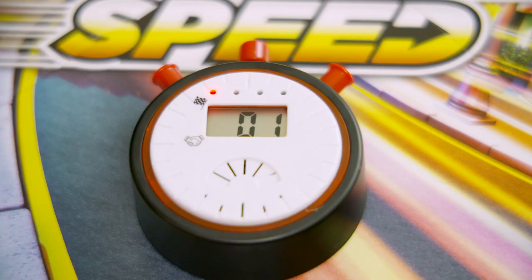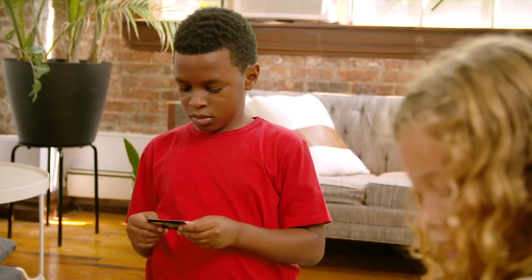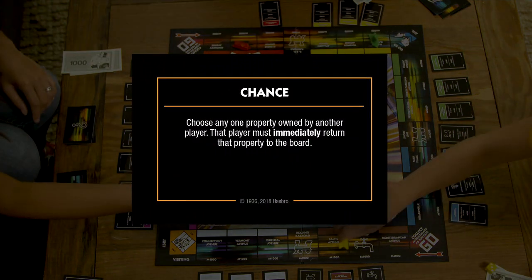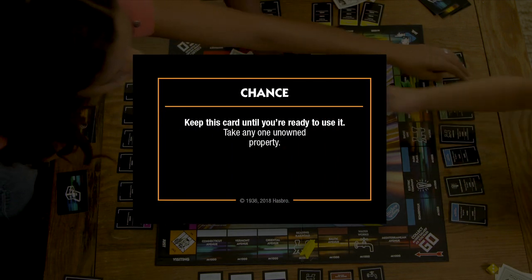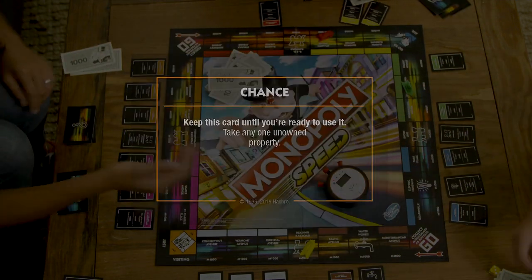Once the timer indicates that the first buying stage is over, you will immediately move into the trading stage. The trading stage is where the real strategy comes into play. But think fast, because you have to finish up before the timer makes a sound. Now for your chance cards and community chest bonuses. First, flip over your top chance card and read it. If the card says to do something immediately, then you have to announce it and then do it. However, if the card says you can keep it until you're ready to use it, then you may use it during the trading stage, keeping it a secret until you do. Sneaky, right?